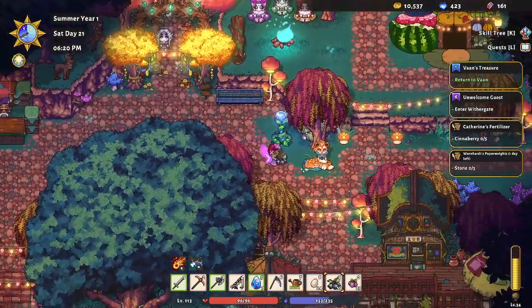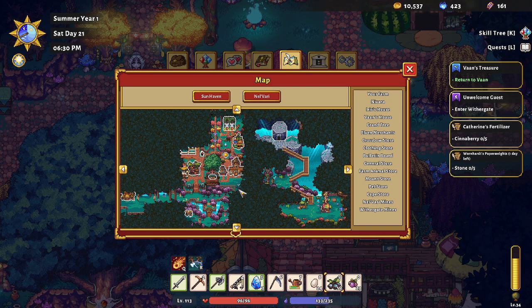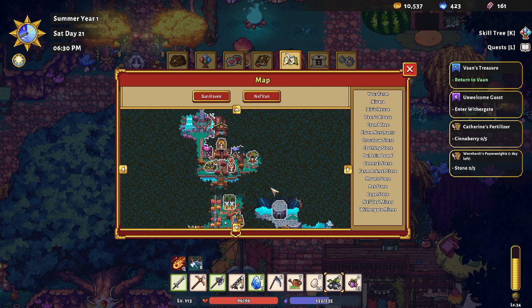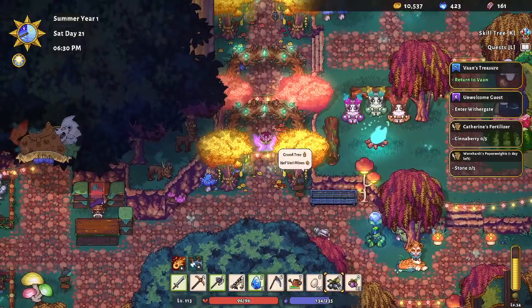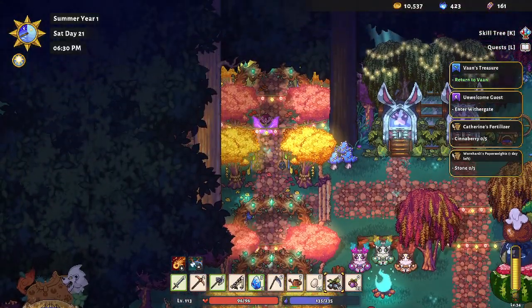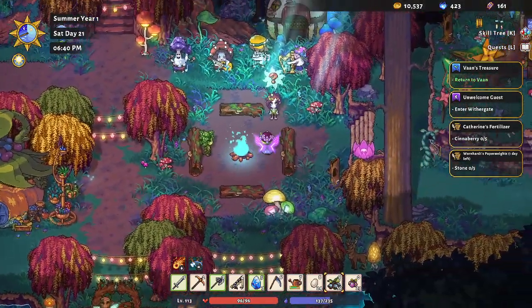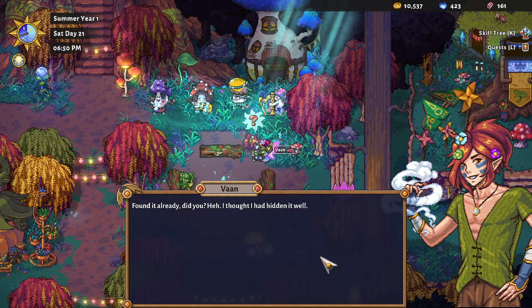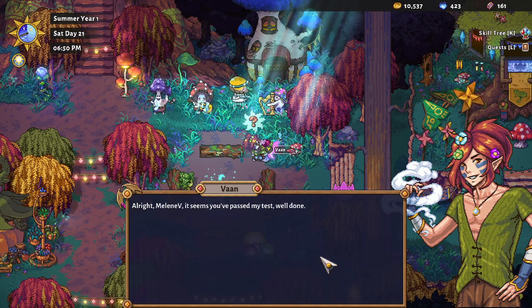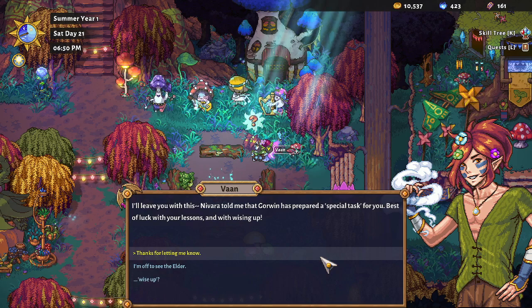Let's get back to Van. He certainly moves fast. Let's get up there and find him. I found your conspicuous hidden poster. Van says: found it already, did you? I thought I had hidden it. Well, you didn't. Alright Melanie B, it seems you've passed my test. Well done. Navari told me that Corrin has prepared a special task for you — best of luck with your lessons, and with rising up.